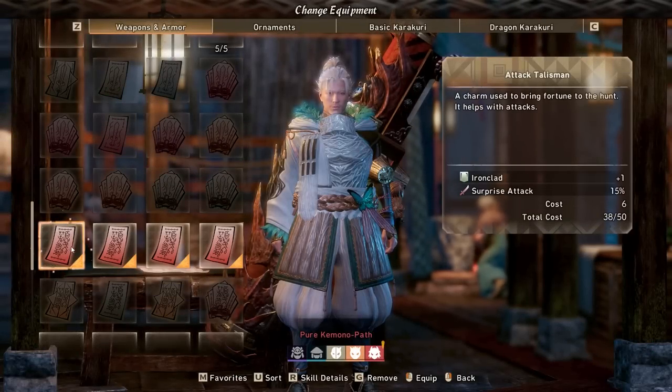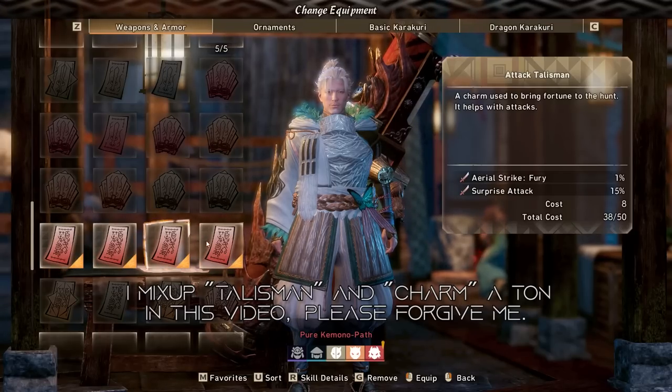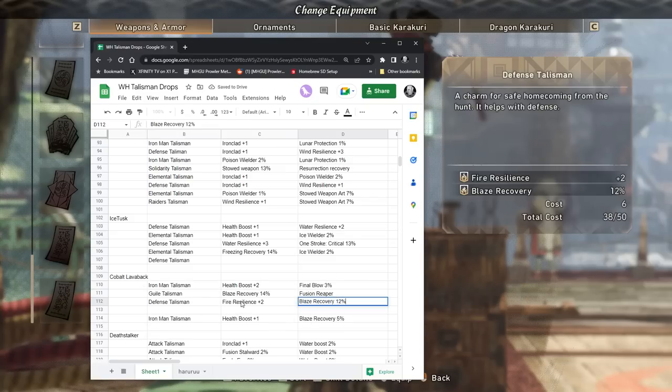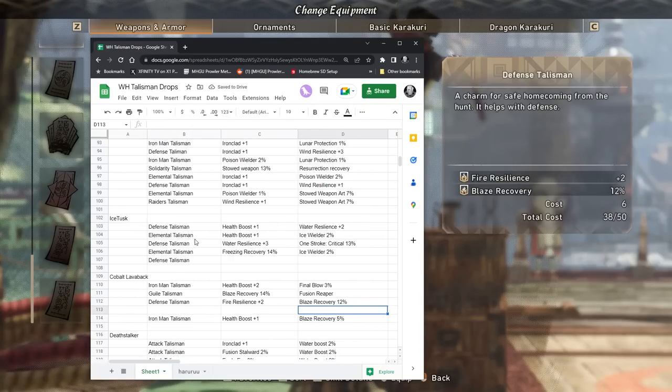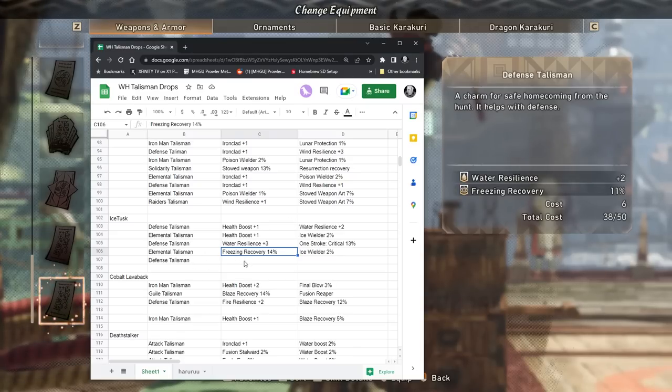Hey there hunters and welcome back to the Gunner's Guild. I'm going to be dishing out some secret info today for everyone, even for the less efficient melee hunters out there. Today in Wild Hearts we're going to be discussing talismans and everything you need to know about them, literally everything — not clickbait. Myself, with the help of some other Discord members, farmed a lot of talismans so we could isolate pretty much how everything works, so let's just go ahead and get into this.